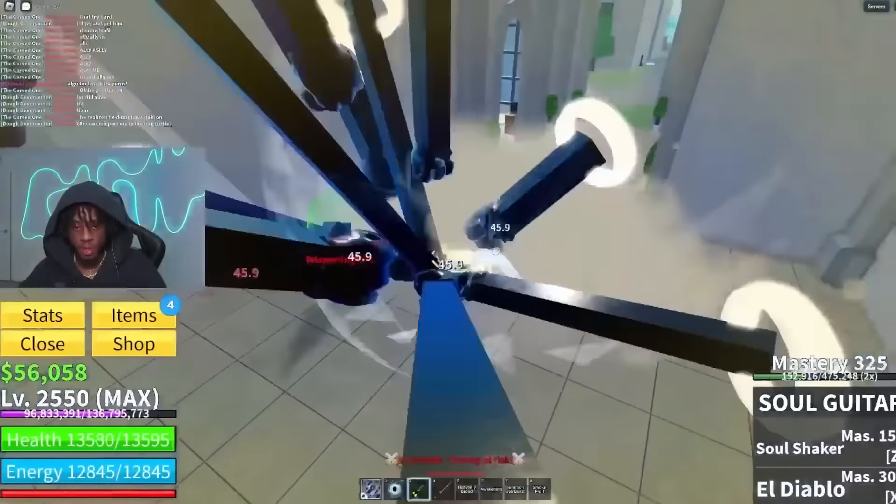We're on the second account. He has some pretty nice drip — I like how he has purple, one of my favorite colors. He has a dark blade, and this might be a rich account right here. He has a dark blade, ghoul V4 with the crown thing, the soul guitar, and shadow fruit. But why is the shadow fruit level one? He has god human. Should we level up the shadow fruit for him a little bit?